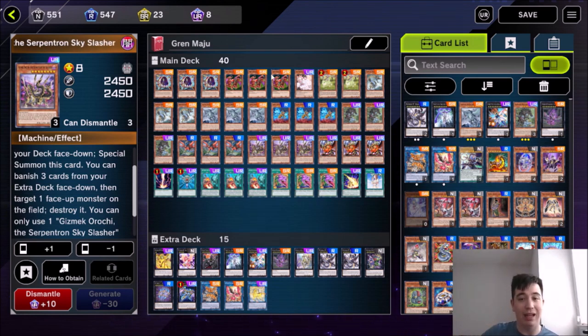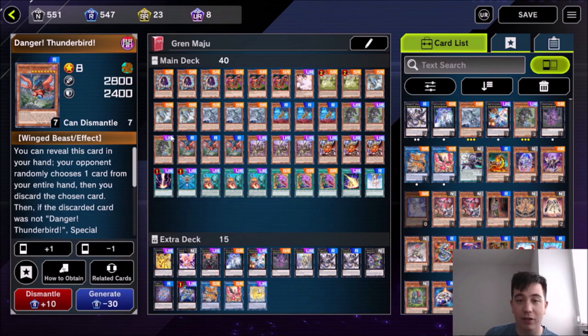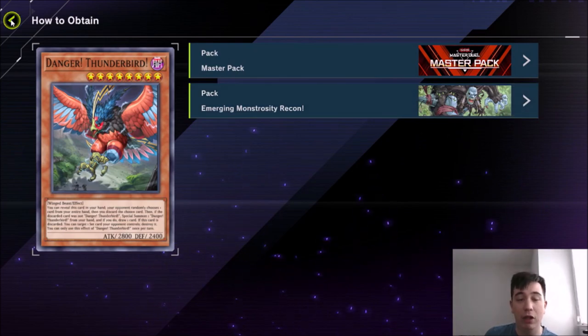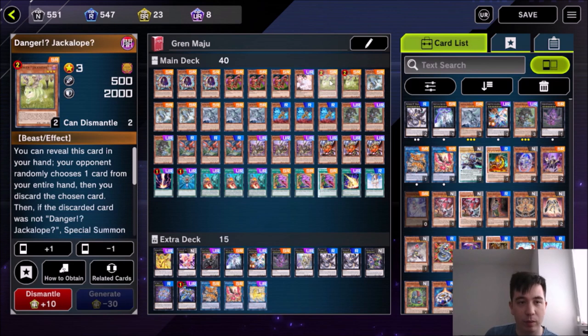A lot of Gren Maju decks like to go second, like this one does — they just want to one-turn-kill the opponent. I like to take advantage of the level-eight capabilities. I like to play cards like Danger Thunderbird. This comes in the Emergency Monstrous Recon pack, which comes with a lot of the stuff you want — it comes with the Kaijus, it comes with the Dangers. All the Dangers have the same effect: you reveal one, your opponent picks a random card in your hand, and if it's not the Danger you revealed, you summon it and draw a card.